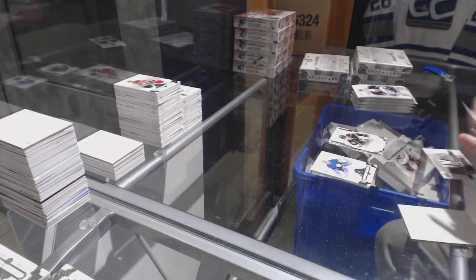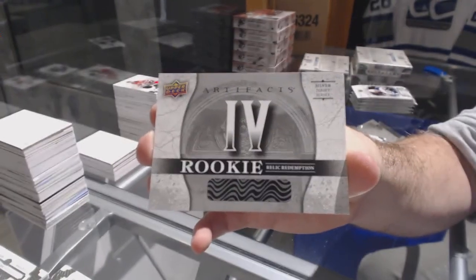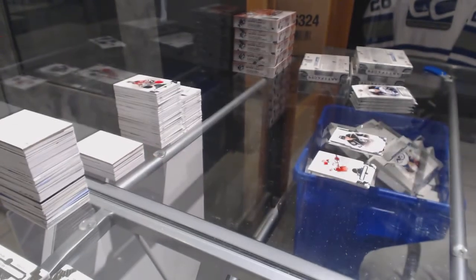Brodzinski for the LA Kings, rookie. And number 4, dual jersey rookie — that'll be random, card number 4.